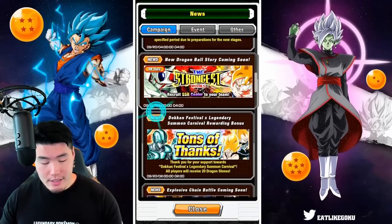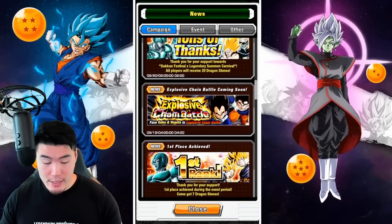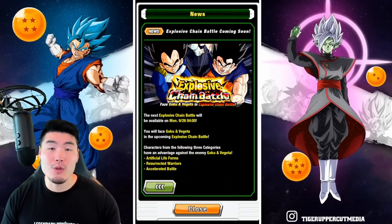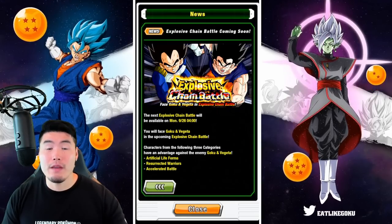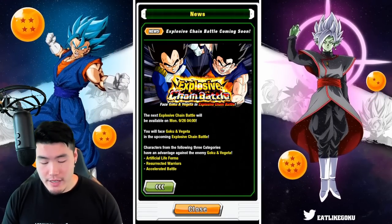That is essentially everything we got at reset last night. In case you guys missed it, we are getting a new chain battle for Goku and Vegeta. In my video yesterday I did talk about which units and which teams are the most effective, so feel free to go check that out if you're curious.